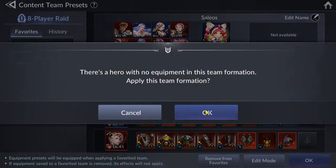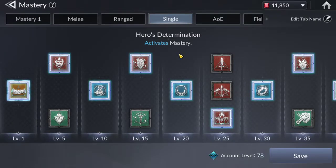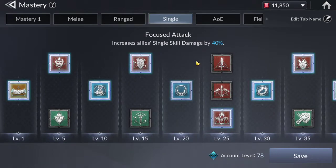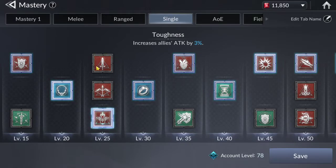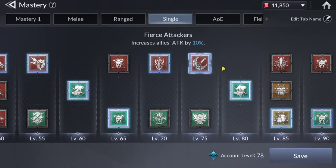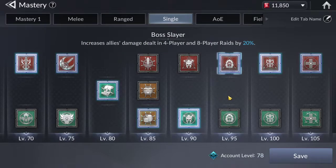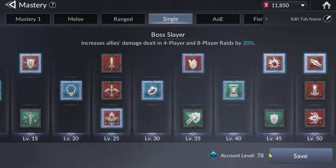Mastery is different. I have the single mastery set up for Salios. For single mastery, just go all attack — boost everybody's attack. If your team incorporates more ranged characters, switch to ranged mastery; if more melee, switch to melee. Just go all in on attack with the exception of status effect resistance, which you want to keep. Boss slayer — that's really all you need.